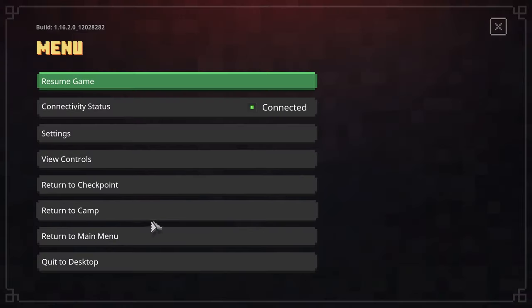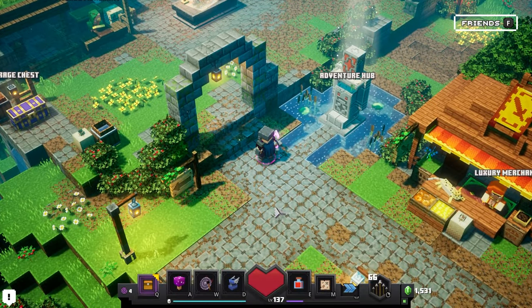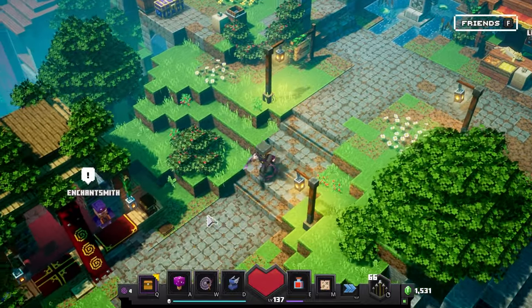Now you can just pause the game and return to camp — you don't even have to finish the mission. After you get back to the base camp, your new merchant will be located right here by the ancient hunts entrance.